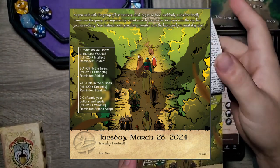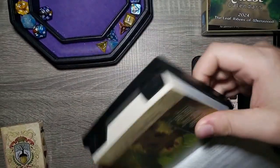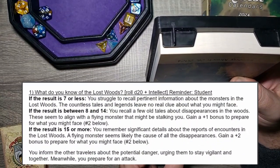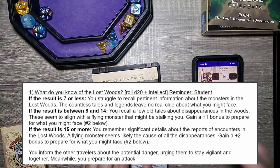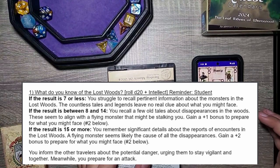Alright, so we have option one and option two, and option two has three choices. Let's see what we've got. Number one: 'What do you know of the lost woods?' — roll a d20 plus intellect. Our intellect is a negative one, so let's go through the party and see if anybody can help with that.